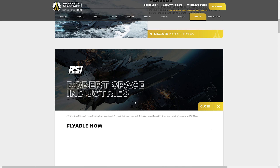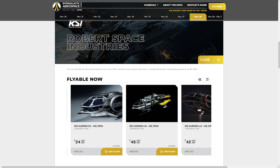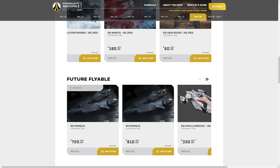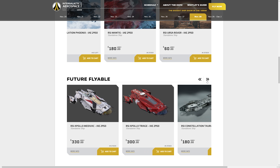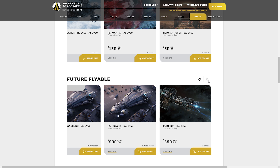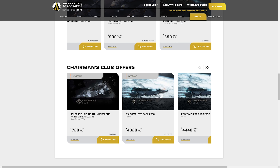Go to the Robert Space Industries page and you can buy a Mantis, a Perseus, or an Apollo Triage. Oh, there are still some Polarises in stock — and still some store credit Polarises. I think a lot of people have gone to the Perseus over the Polaris. Should I grab a Polaris as well? I don't know — does that make me mad? Probably does.